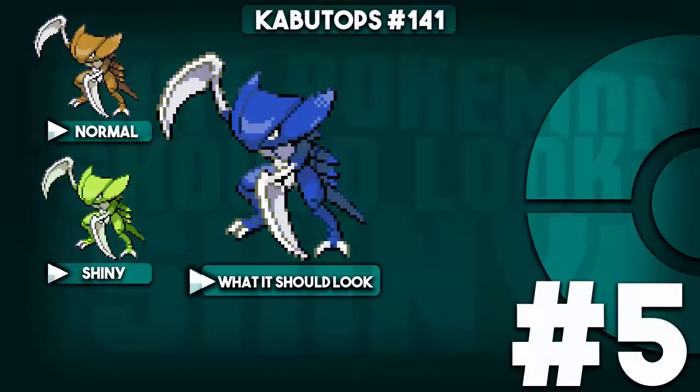At number 5, we have Kabutops. Kabutops is a fossil Pokémon that I really don't like in shiny form — it looks like some ugly greenish-yellow color. Since it's a rock-water type — I looked it up on Bulbapedia — I made it blue to resemble its typing. Even though it is a fossil and doesn't look like a water type, you can't really tell until you change its color to blue. This looks freaking amazing. Why is this not the shiny form?